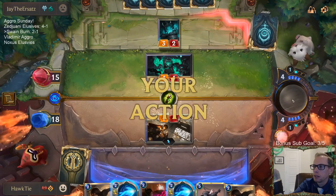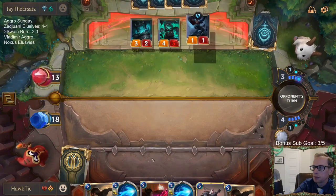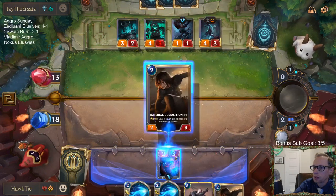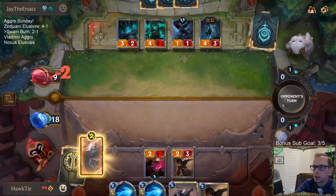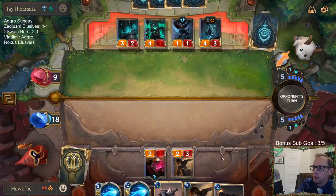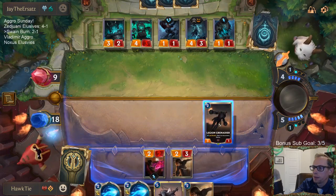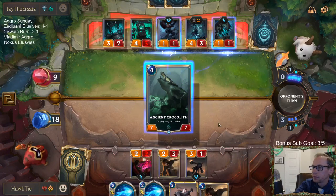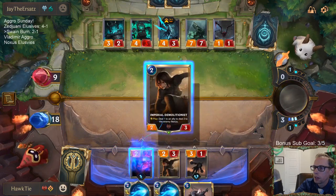We have a burn deck — time to go. Down to thirteen. Down to nine. Got a leveled up Swain — Swain's really going to help a lot in this game. Grenadier's a good blocker. Down to five.